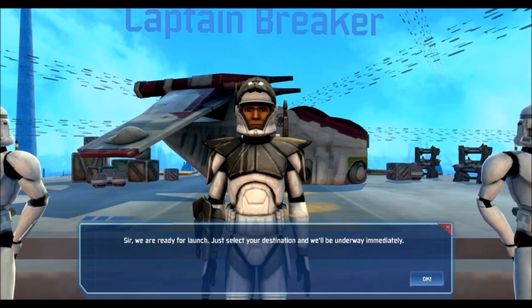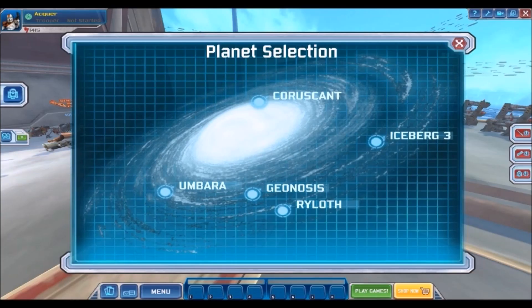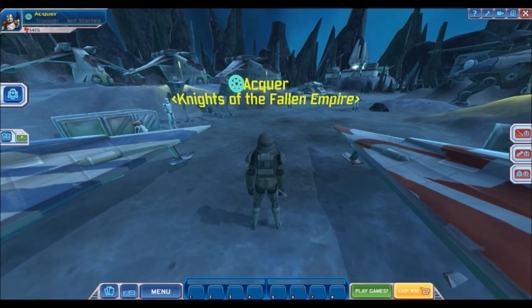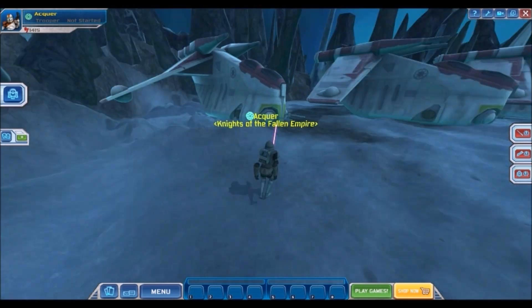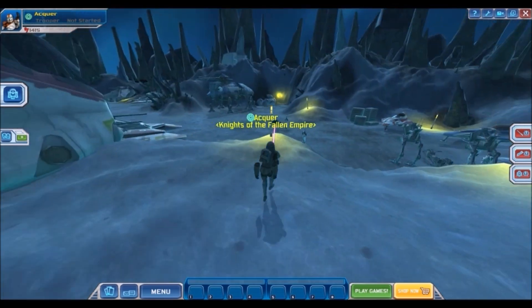A launch NPC says: 'We are ready for launch, just select your destination and we'll get underway.' These are the planets! Oh, we can go to Iceberg 3. We're on Coruscant first, but we'll go to Iceberg 3 since I haven't seen that one yet in this update. One of the older versions of the emulator had Kamino, but I don't think they've brought it back in this one. So this is Iceberg 3 - I'm not sure what this place was in the original game, maybe it was a PvE or PvP area, or maybe there were missions here.